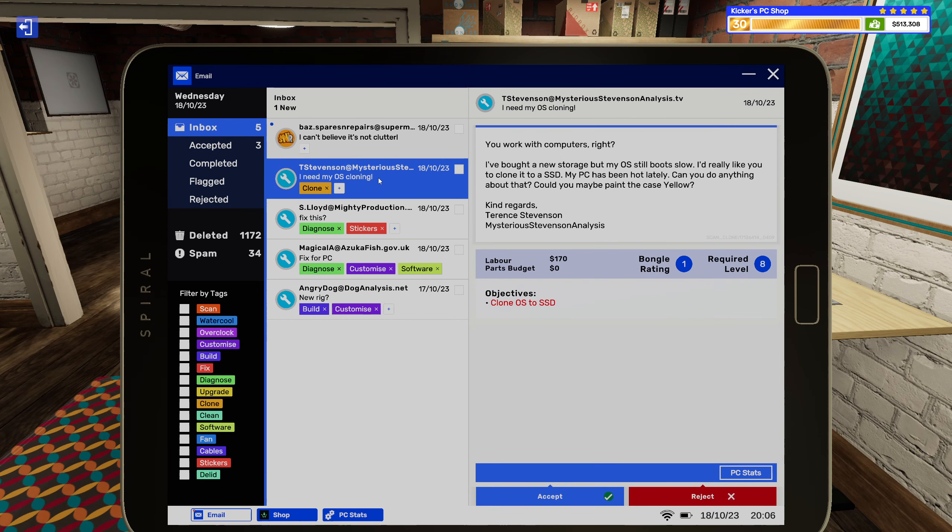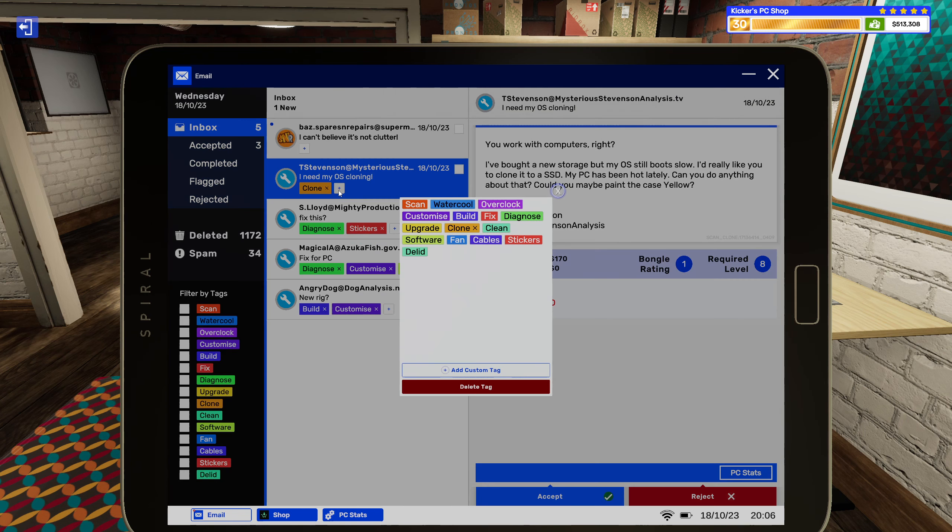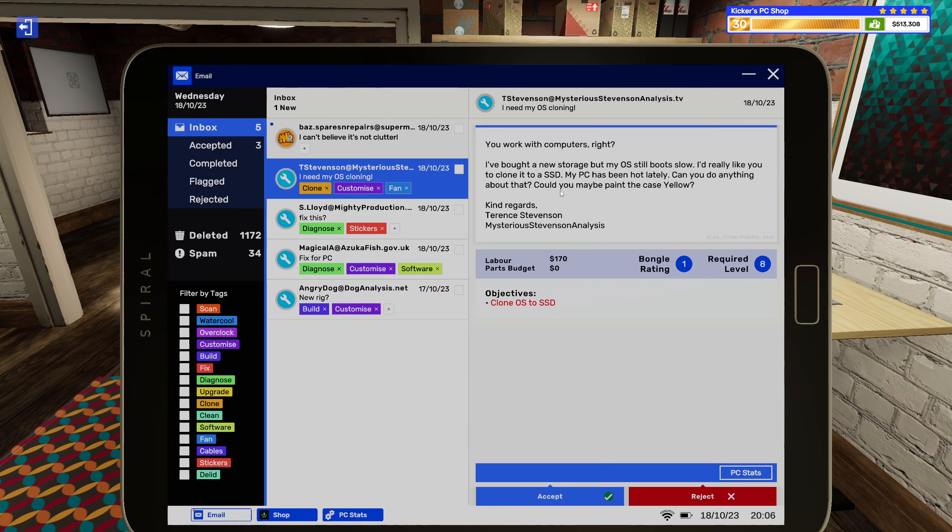Clone job — they bought new storage but the OS is still booting slow, they'd really like me to clone it to an SSD. The PC has been hot lately, can't do anything about that — could you maybe paint the case yellow? All right, easy enough.